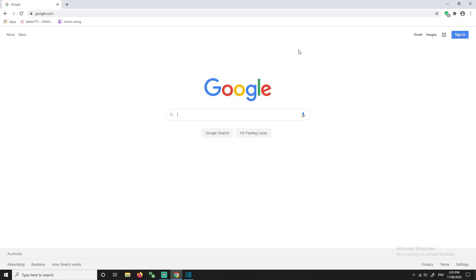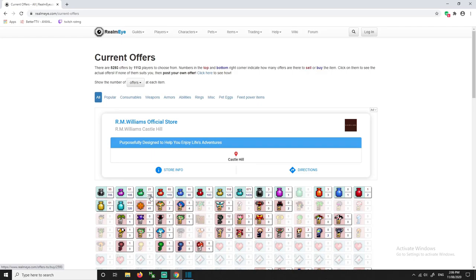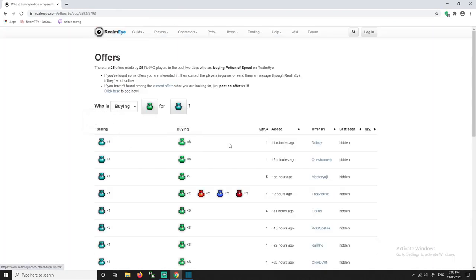Once you have 6 speed or dex, we're going to go to this website called romi.com which players use to sell their items. Don't worry, it's very safe because it's run by Decker. Basically just put offers for people buying speed or dex for a life pot.